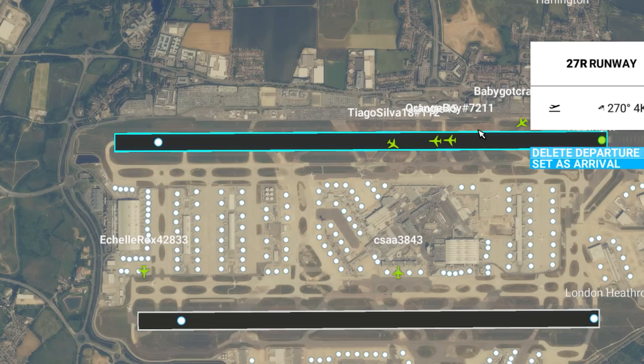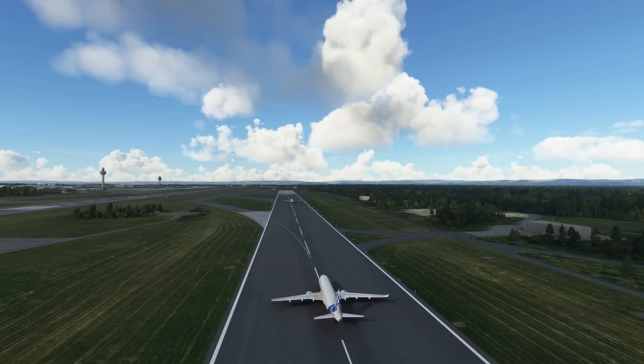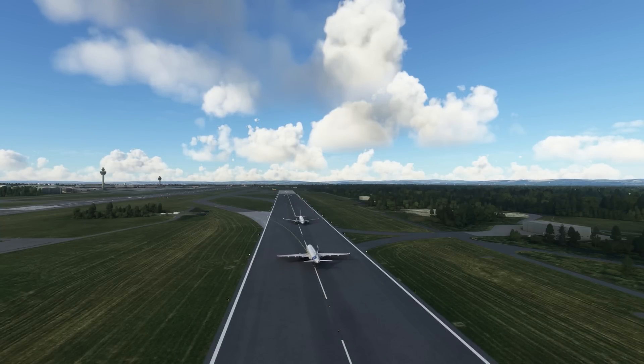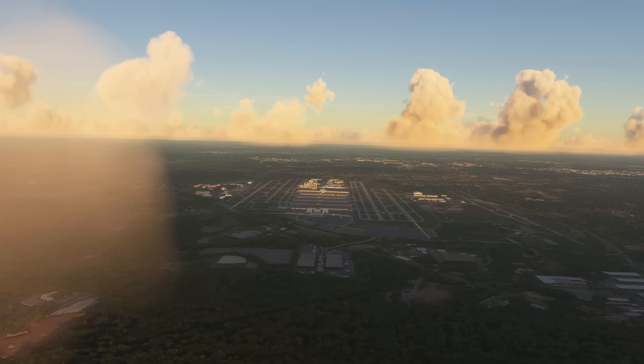Now before we fire this thing up, we're going to give you some tips to keep in your back pocket. Never connect on a runway of any kind. Always start at the ramp or terminal within MSFS or any other simulator platform. It's always a joy when you're on short final and an airplane spawns on the runway you're trying to land on. If you're new to ATC phraseology, we recommend not starting at the busiest airports during rush hour — like London, Los Angeles, Atlanta — the list goes on.